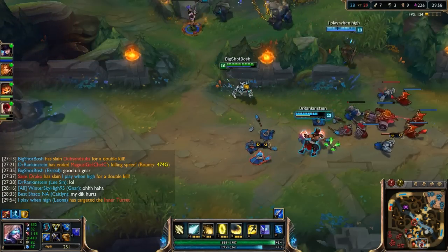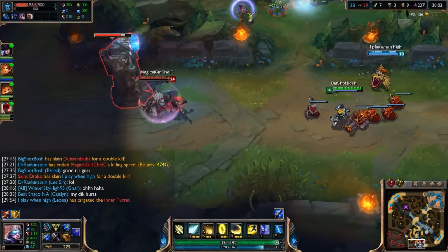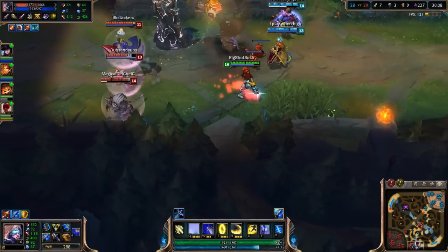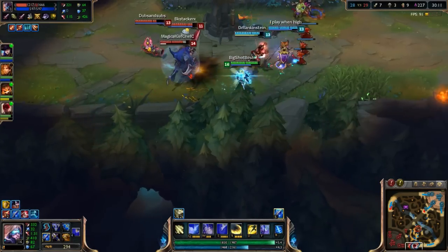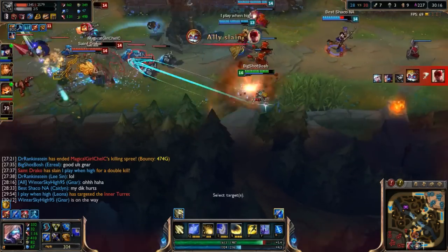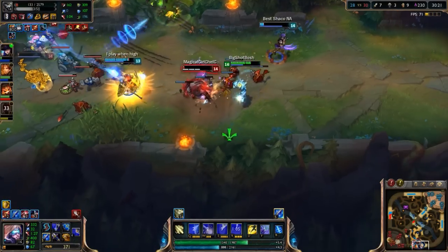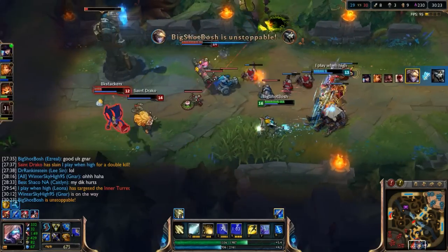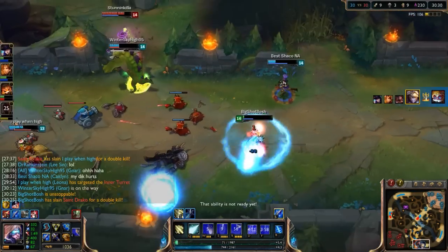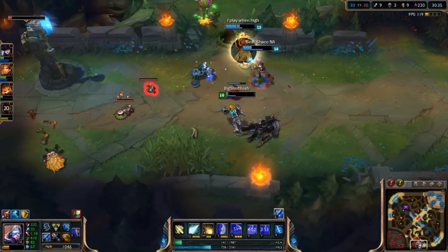Right here we're starting to siege this tower. Ezreal in teamfights combined with another AD carry is a scary proposition — you have double damage, a tank Leona on the front line, and mega Nunu. Janna's pretty much the ultimate self-peeler though. Lee dives in and gets killed. I miss my ult on Janna but it doesn't matter — me and Caitlyn in the back are dealing tons of DPS. The support shields me, I get a double kill and get out. Pretty successful teamfight overall.